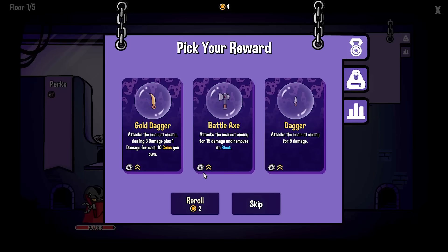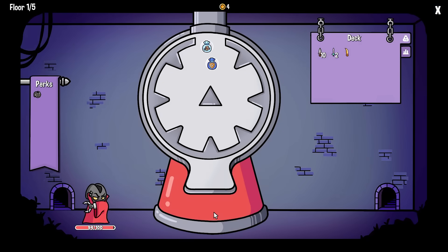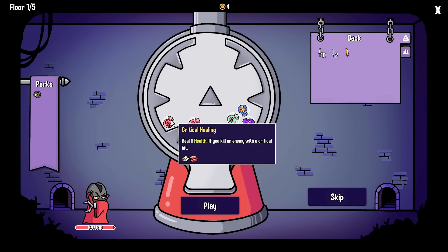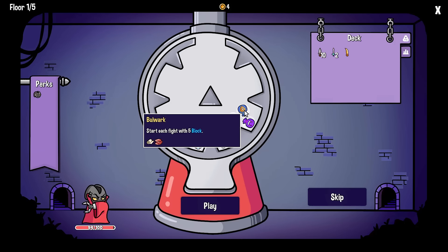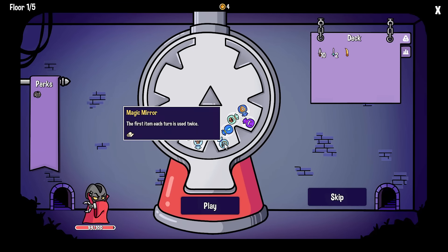Please give me something nice - the gold dagger! That's awesome, that's a good way to set it up. Now give me something cool. The strength one would be amazing. Health critical... start each fight with block... more vamp - that one's good too. Magic mirror or natural strength, that's what I really want right now.